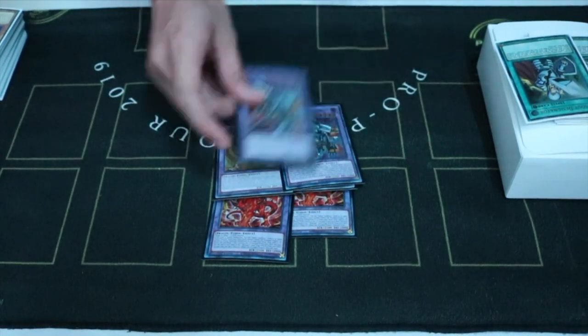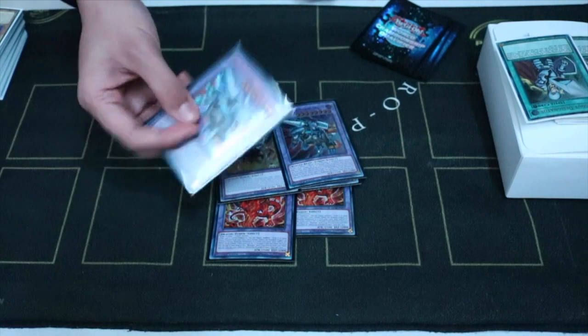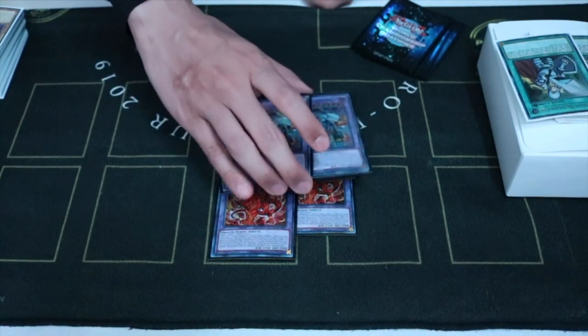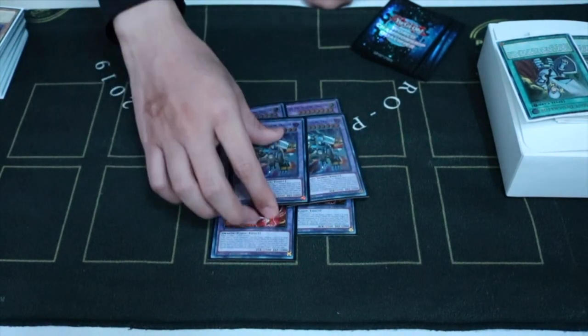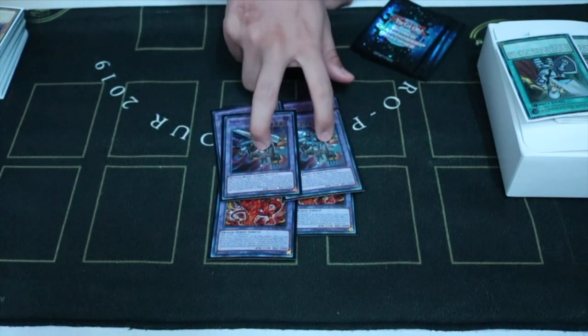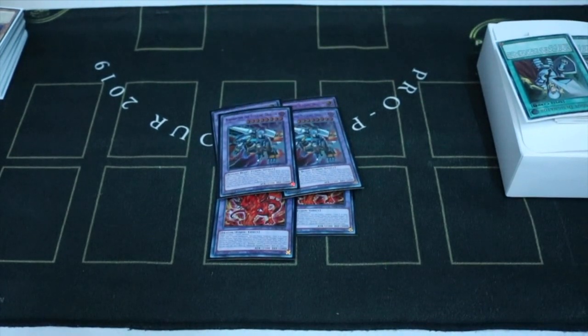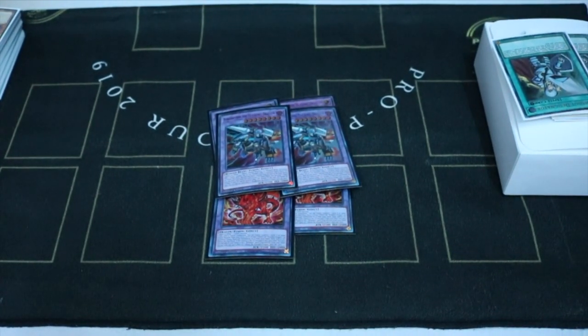Two copies of Bystial Druiswurm — really good against the Tearlaments matchup. If they have a Rise of the Weak, you can go for this play because Rise of the Weak is mandatory, so you can bounce it back. Just in case you guys don't know, this is optional — you can bounce if you want. And you can do a cool play with the Mirrorjade: negate the Mirrorjade, Mirrorjade gets negated, then you can use the banish on your opponent's turn.